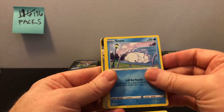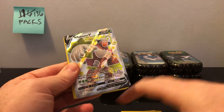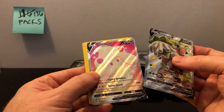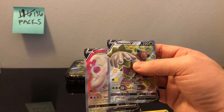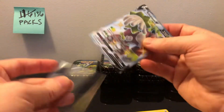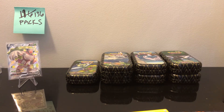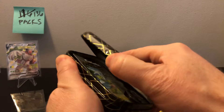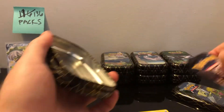Looks like we might have a full art in this one — we got Horsey, Snom, Spinarok. Doesn't look like who we want, but there's a Regidrago V — always looking for the Charizard — and an Alcremie V right behind that. Two-for-one pack, very cool — two hits! I don't think we've hit Alcremie yet. I'm going to run out of penny sleeves. I only got like five penny sleeves — note to self, you always need to have penny sleeves.